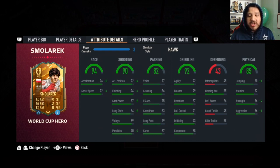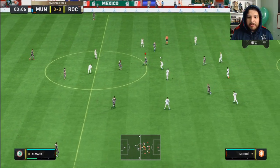I'm not going to try too many finesses with him — he can finesse but I want the power shots because he's left footed. We'll try a couple shots on the right foot and see how it works out, but the card looks amazing. Let's try him out. The 86 is nice, it's beautiful, but it's time to upgrade it.